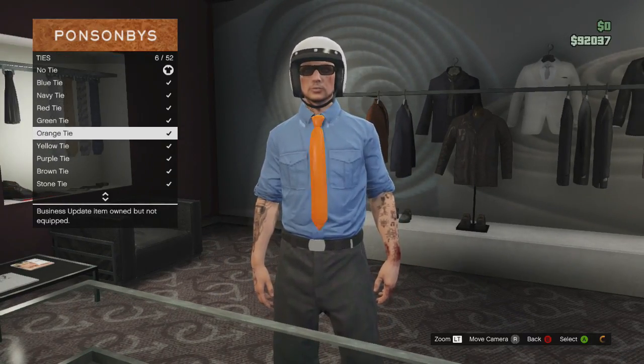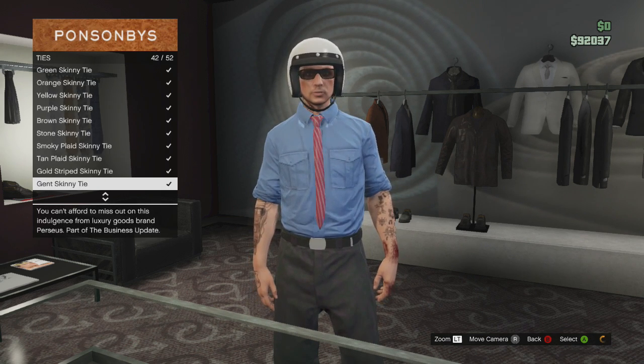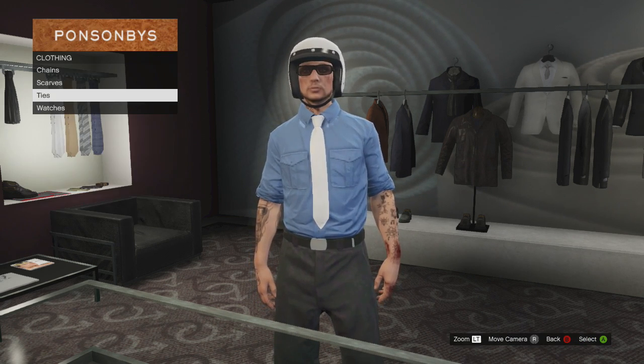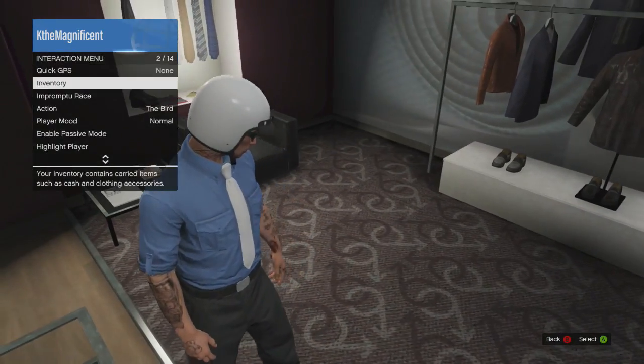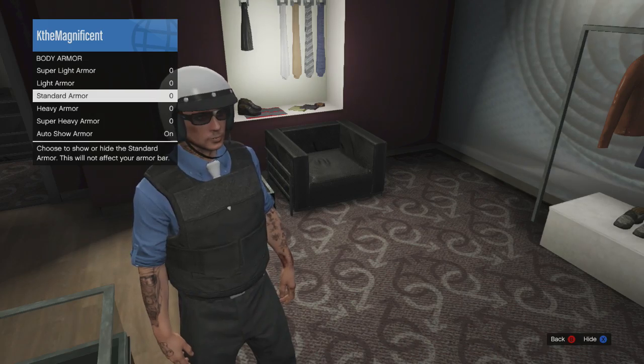The next thing you need is a tie. I recommend a white tie because it works well with the step we're going to do next. After you've got your tie, we need to go to body armour, go to standard armour, and equip it by pressing X.